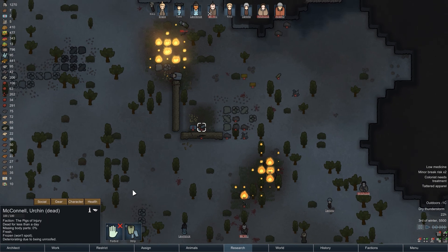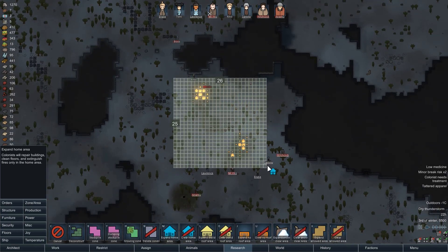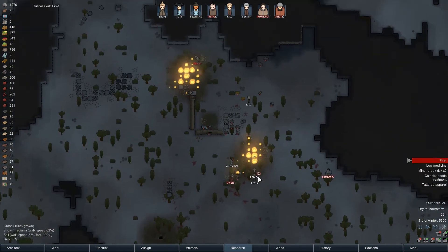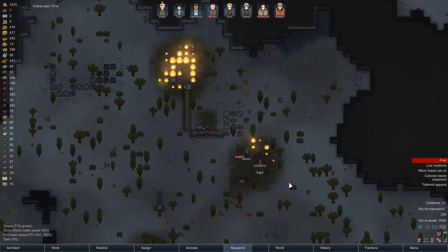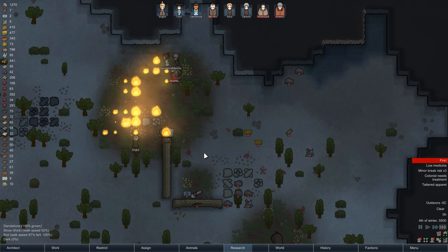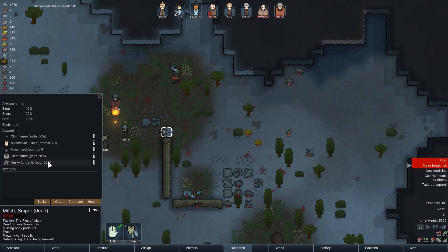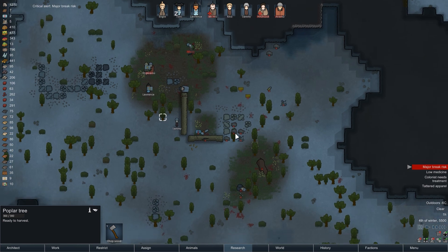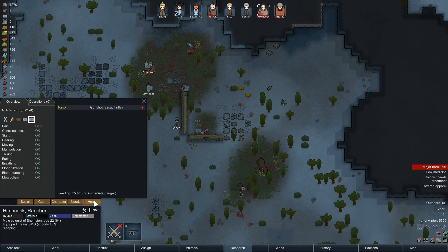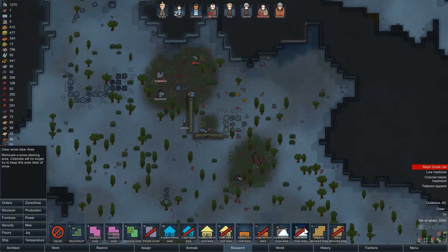Some of these fires — maybe we should put out the fire just so that we can maintain all of the resources available to us. If I select all of that and undraft everybody, hopefully they should go put out the fire — and indeed they do. So that's hopefully going to mean, except for that corpse, we're going to be able to keep a lot of these resources. Let's claim all of this first.